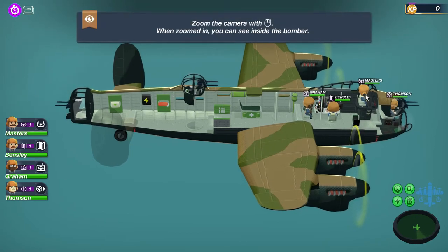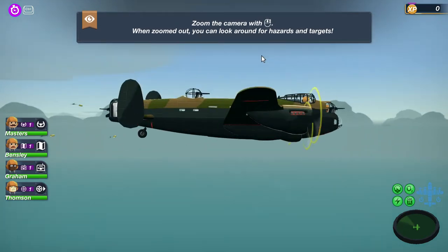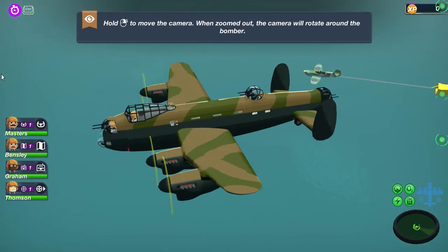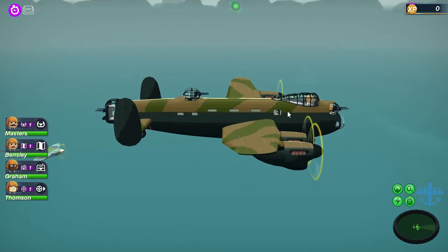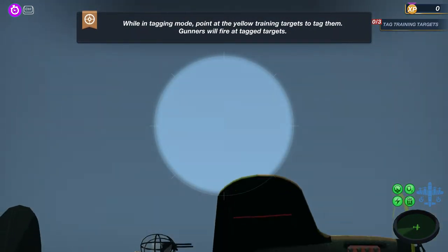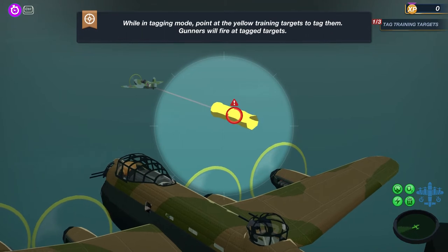Oh, there's different people — I definitely had Masters before but I've never had Graham Bensley or Thompson. So, zoom your camera in with the scroll bar; when zoomed out you can look for hazards and targets. Hold down to move the camera; when zoomed out the camera will rotate around the bomber. Press space or press down the scroll bar to toggle tagging mode — look at the markers and tag it. I've done this tutorial before because I've played this game before.